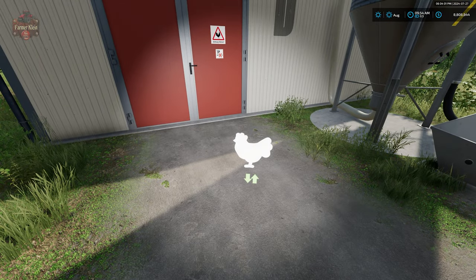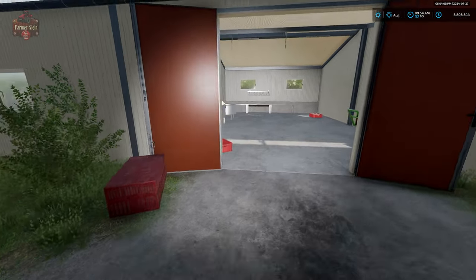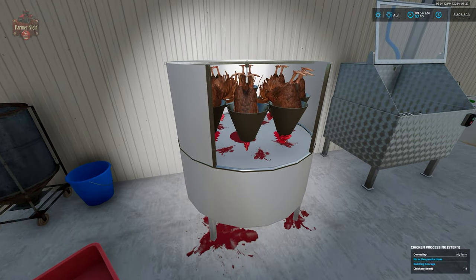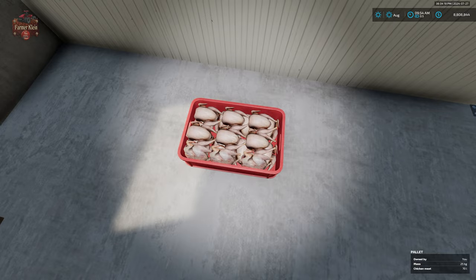We also saw in the previous update to the map that we can bring our chickens now over to this processing facility. And at this processing facility, we're going to be able to process our chickens using these three machines into chicken meat.